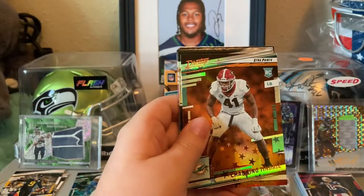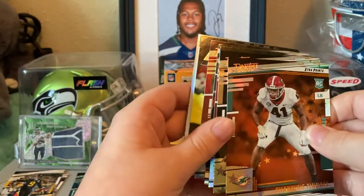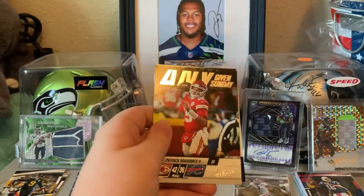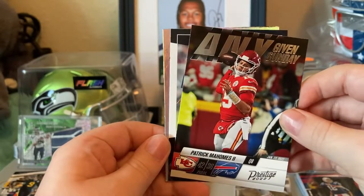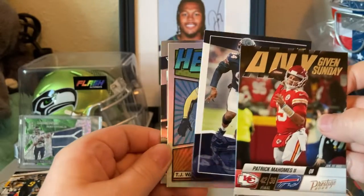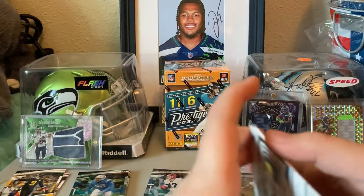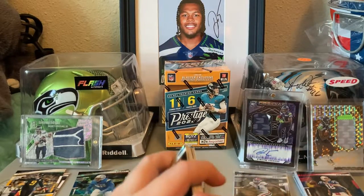Okay, so these are the Galactic Parallels — we've got a lot of them. I'm gonna save those. Any Given Sunday Patrick Mahomes, Seahawks Pros Robert Quinn, Heroes T.J. Watt, Youth Movement Mac Jones. And that's all the inserts.